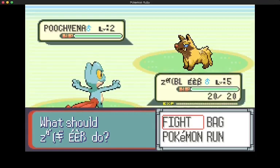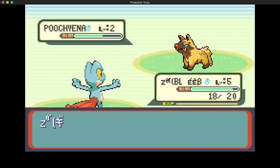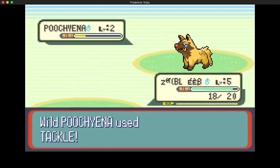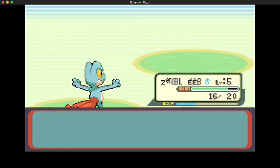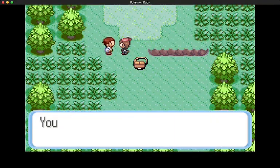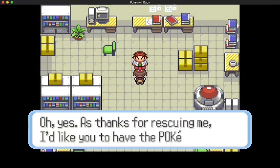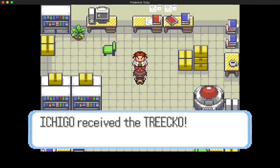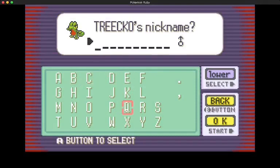Greetings Poke people! Ichigo90 here and today we are going to solo the Hoenn region in Pokemon Ruby using its grass type starter. I did cheat a little bit to make our starter shiny. I don't know what's going on with that name but we're going to give it a nickname in a minute. I did turn off the cheat after the battle with the Fuchiana. The way this is going to work, just like before, we're only going to be battling with our starter Pokemon. We will of course have to catch some other Pokemon to use HMs, but they are not going to be used in battle.